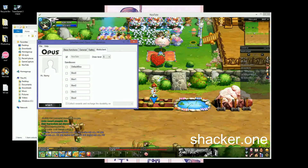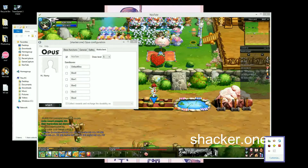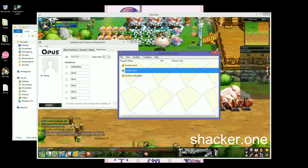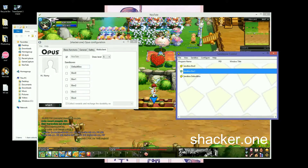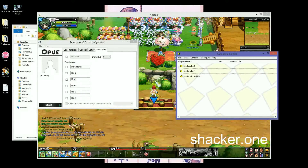I'll start with the multi-client. Basically how it works — you need Sandboxie. You can find it on Google easily. You will need the Sandboxie control panel. If you need only one multi-client, you don't need to do this because you already have one set up here.